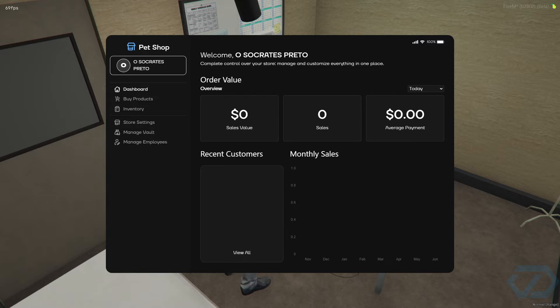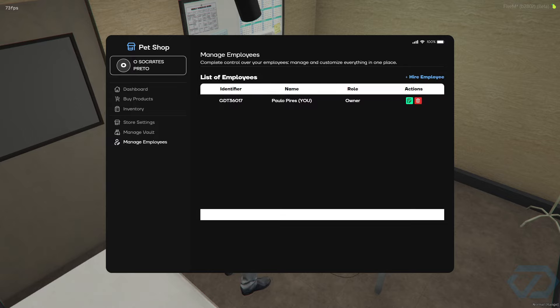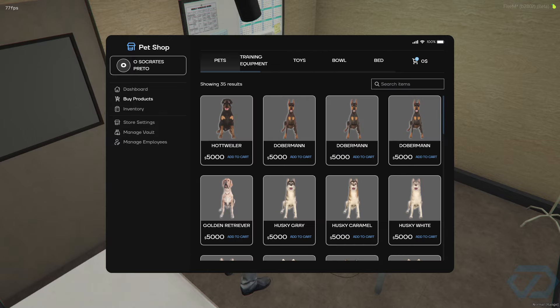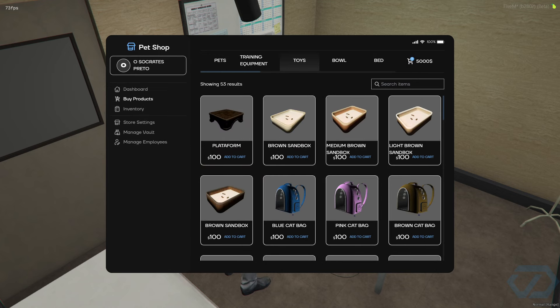Now I can open management and I can see everything I can control on the shop — the dashboard, buy products, inventory, start settings, manage vault, and manage employees. On Buy Products this is your stock, so I'm going to buy a hotwalker for my stock.